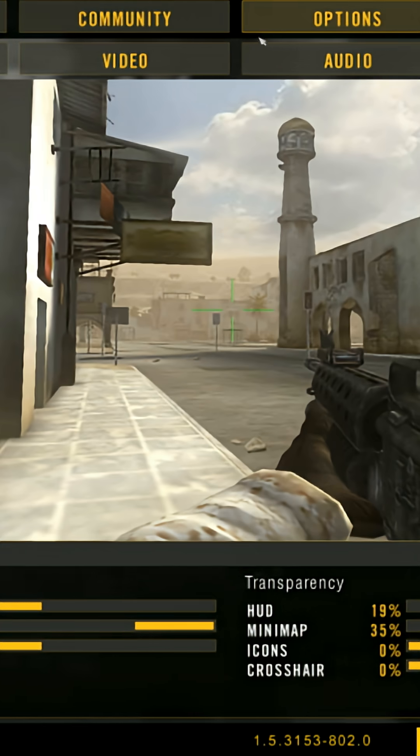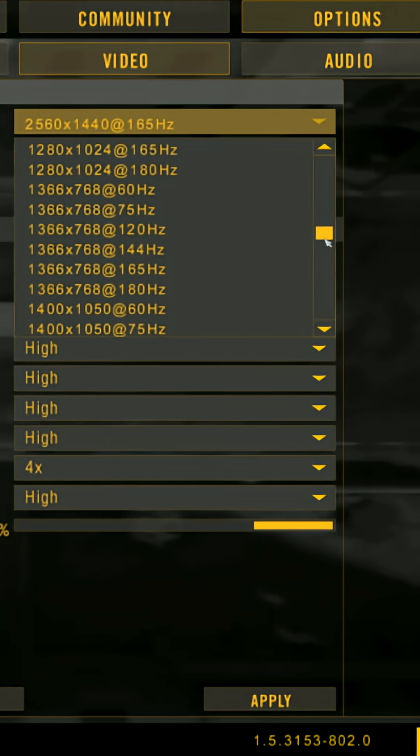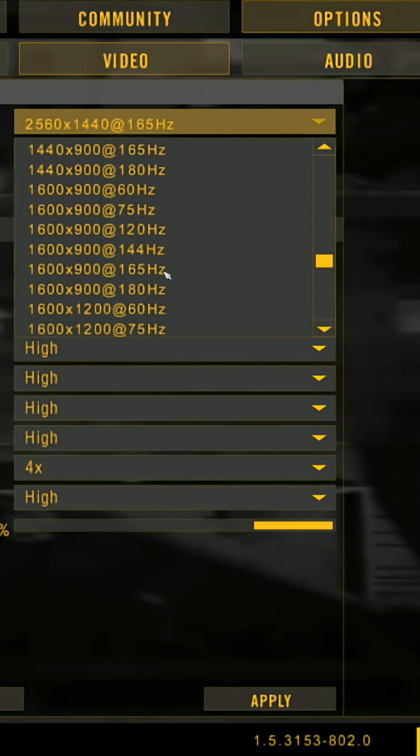After enabling, go to your desired game and lower the resolution. RSR will automatically upscale the image to your native monitor resolution.